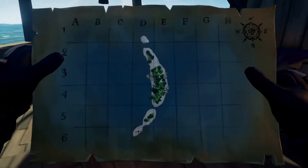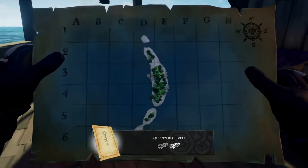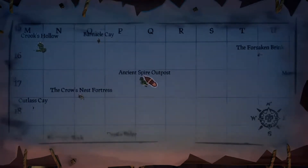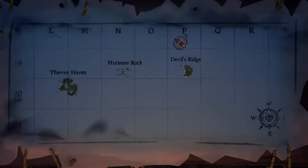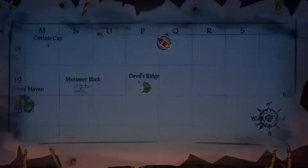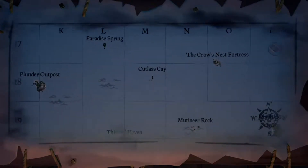This island — see the little red X on the very bottom? That's where the treasure is. So I've got a quest or two. It doesn't tell me the name of the island, but usually it's near the outpost that I start at. So you kind of have to get on the chart and scroll around to find an island that looks like the one on the map.